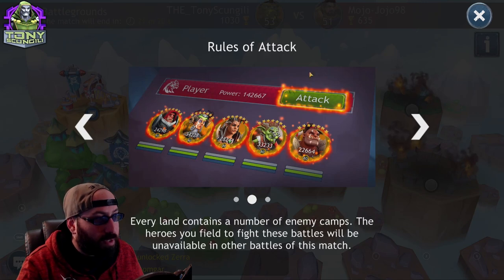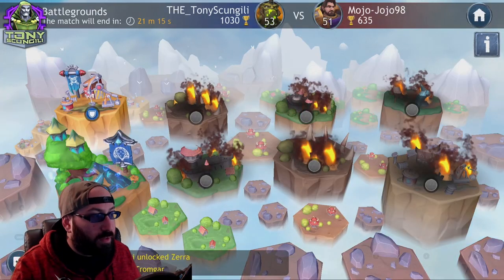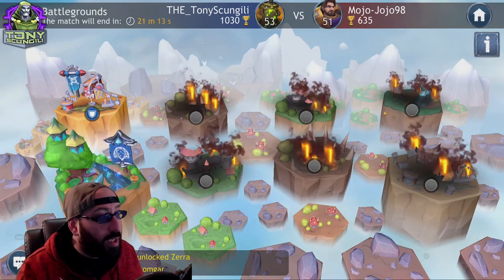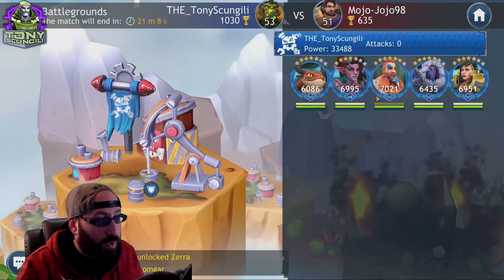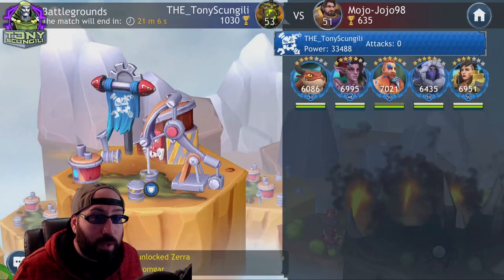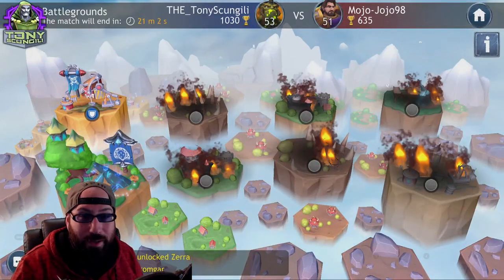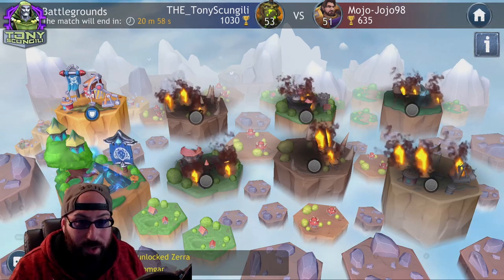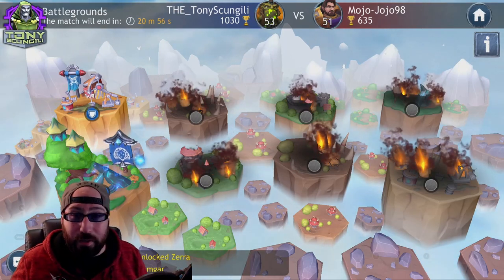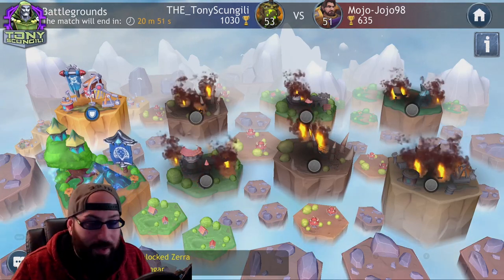The rules for attacks are available in-game. Certain things are worth points: clearing an entire node, clearing a character, and having characters left on defense with full health all earn points. But to be clear, the best way to win a battlegrounds is to beat all of your opponent's nodes. Thanks to Mojo Jojo for this fight — it was a good fight, and hopefully next time you'll kick my butt.